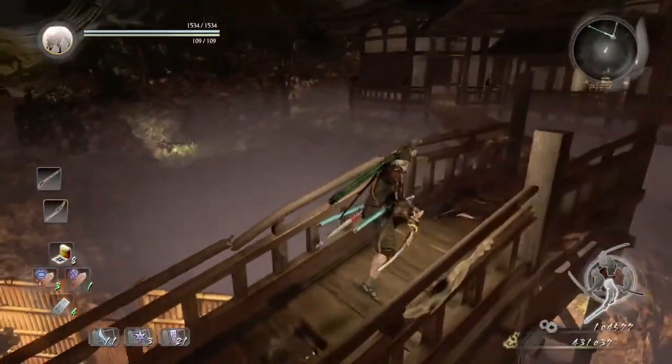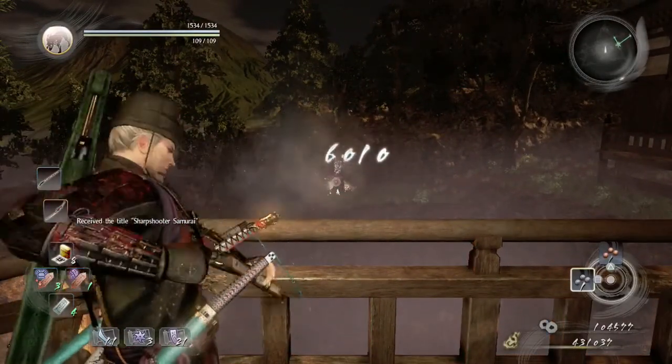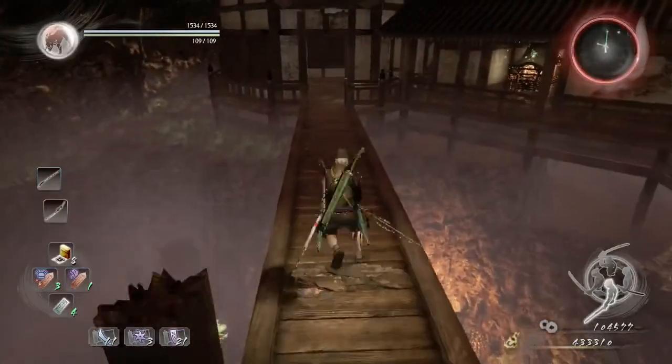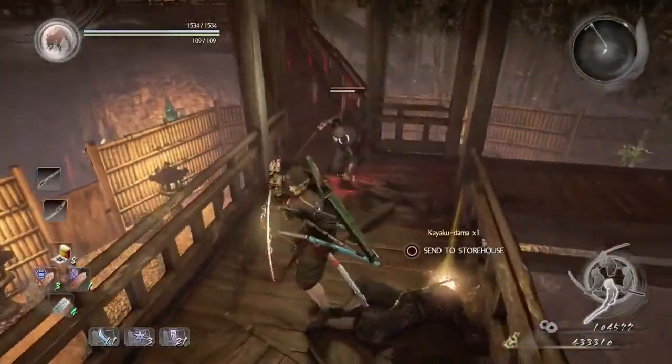We're just going to be going up here, and then we're going to take down this ninja right here, who will shoot cannons if you try to go across the bridge. Then in that room is another ninja, so we're going to lure him to this area and dodge his attack.